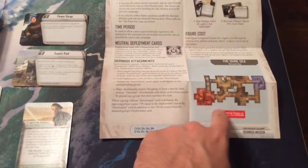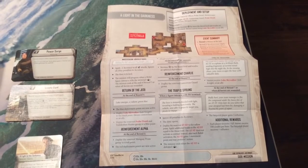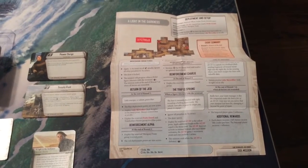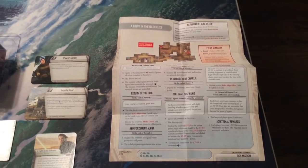Notice here, based on the little red marker, that the Dune Sea and, on the other side, A Light in the Darkness, both require the Jabba's Realm expansion to have the map tiles needed to build those maps. You will not be able to just pick this up and use the skirmish missions without also picking up Jabba's Realm. That is an important consideration when purchasing new ally and villain packs.